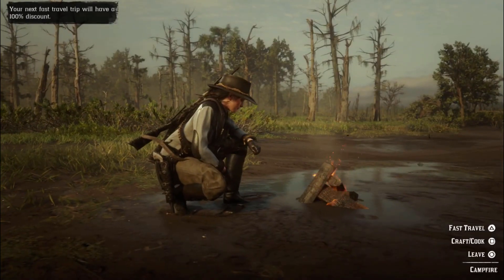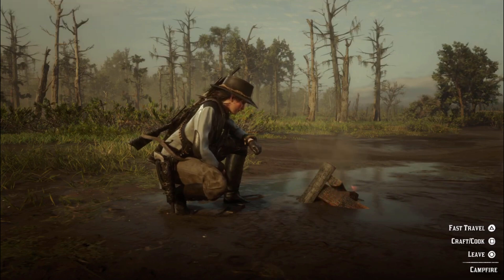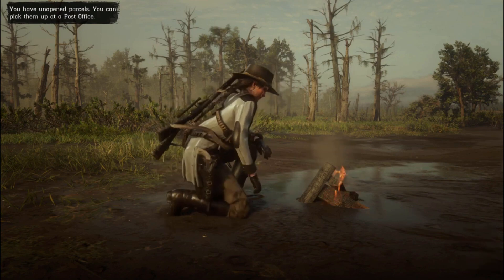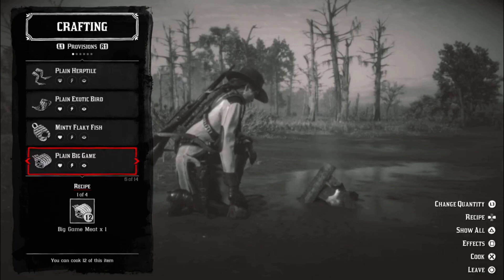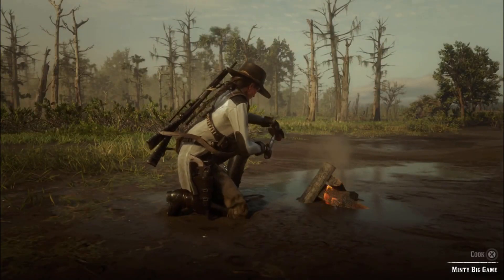The wilderness camp is a particularly useful item if you got Outlaw Pass 4, because you would have received the fast travel option for your wilderness camp. As of right now that is a pass-locked item and cannot be purchased, but hopefully Rockstar will add it as a purchasable item in the future, as it is extremely useful to be able to place that camp down anywhere and then fast travel away from it.